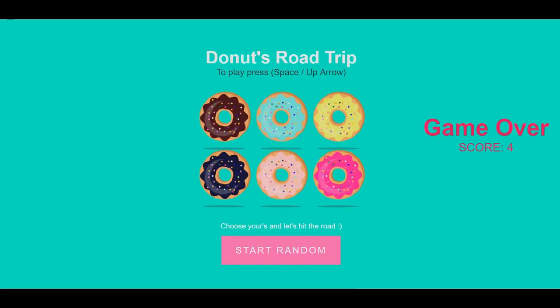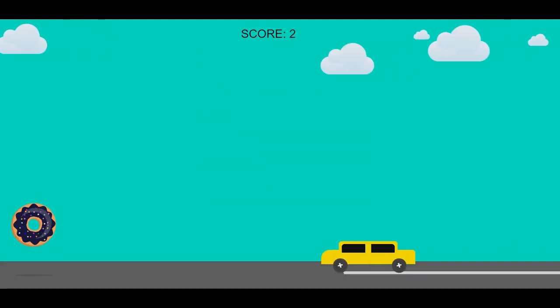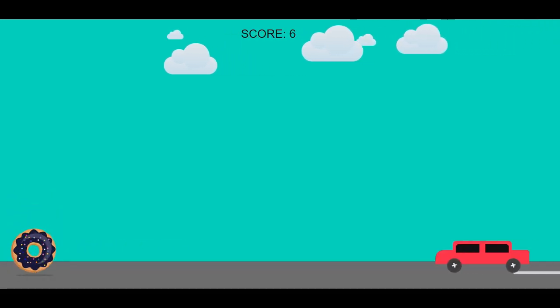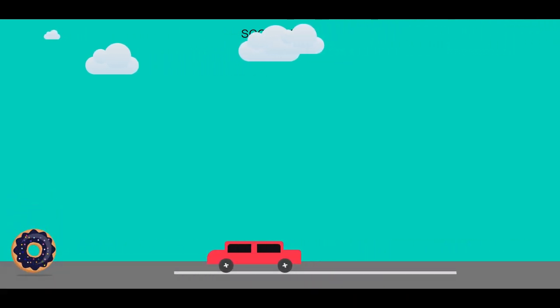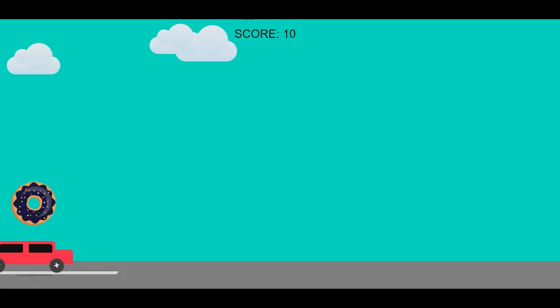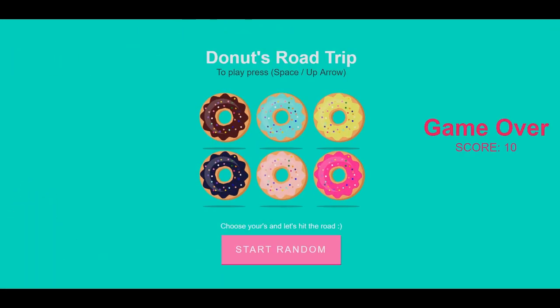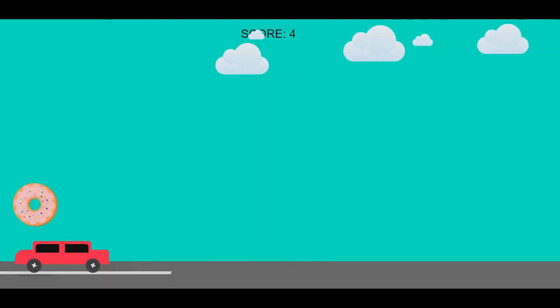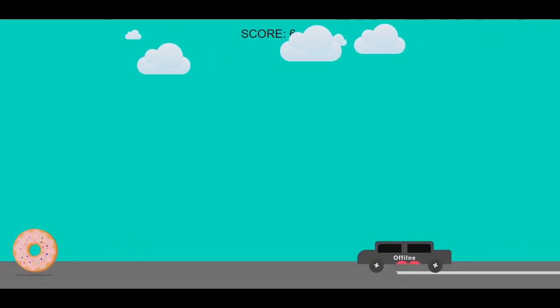We're playing Donut Ride — or Donut's Road Trip, as the game page says. I'm going to pick the one with dark frosting. Do we want to squish these? No, I just want to jump over them. Basically, we're a giant donut trying to avoid cars. Offline — what does that mean on a car, though?